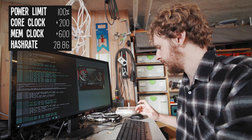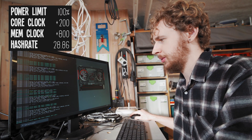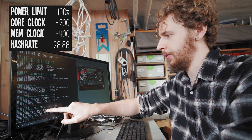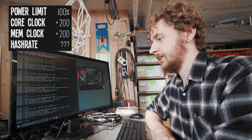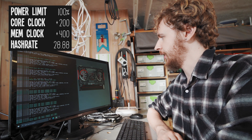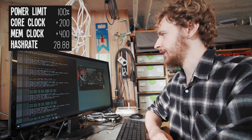Let's go back to the memory clock. Pushing it to plus 800 — that doesn't seem to have done very much. Putting it down to 400 — that doesn't seem to have cost us any megahash; if anything we've gained about 0.02. Pushing it down further to 200 — we're starting to lose megahash, down to 28.52. So I'm putting it back to 400, applying that, and we're happy with the memory clock there.